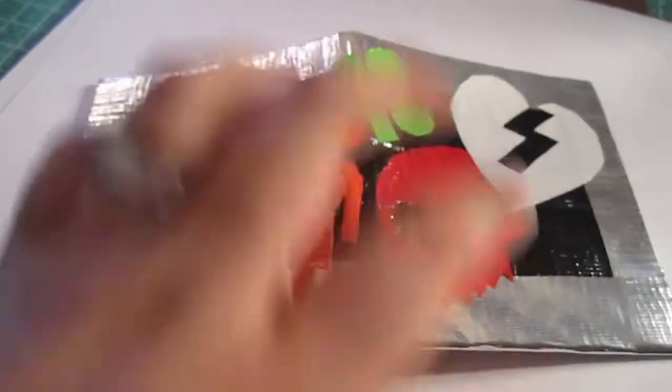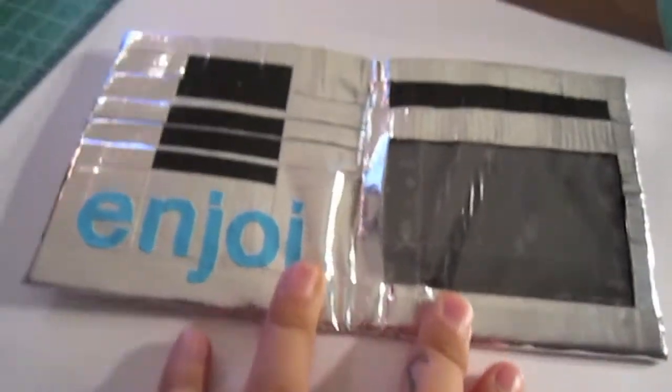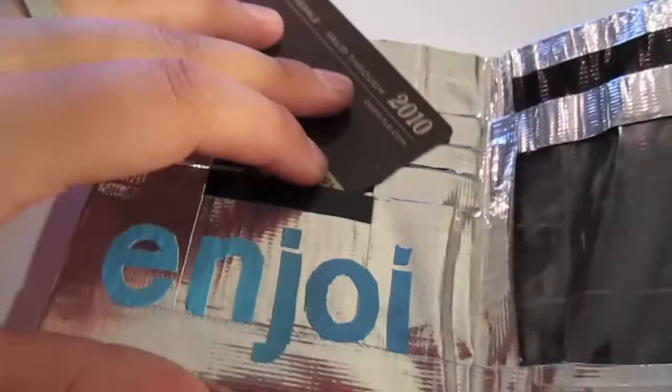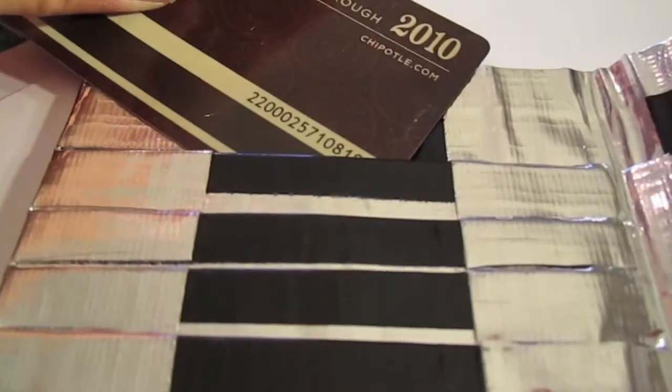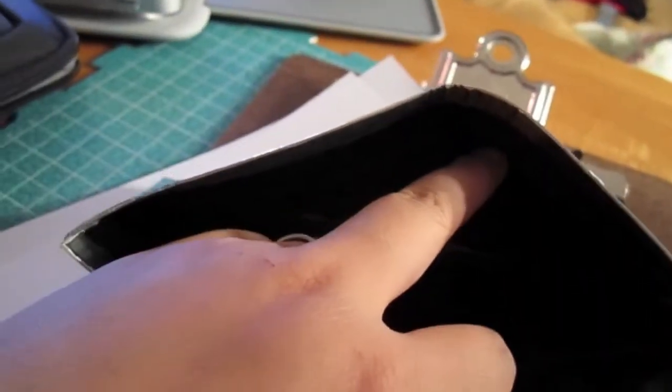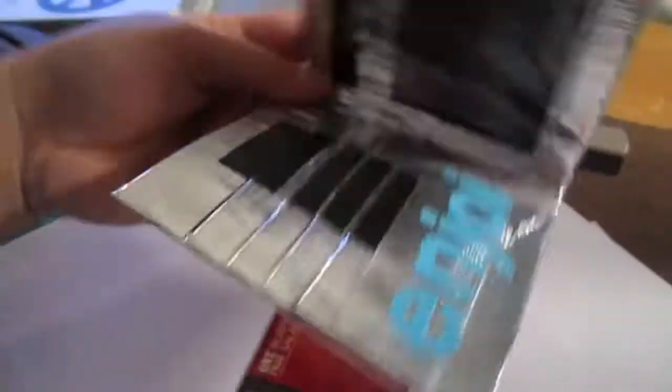I hope you like the colors. This is the inside. Enjoy. Those are your card slots. You had told me four, so I got one... it was really difficult with one hand. One, two, three, four. Four. And then you have your little ID slot. And then they'll fold. You told me silver and black — that's what I gave you.